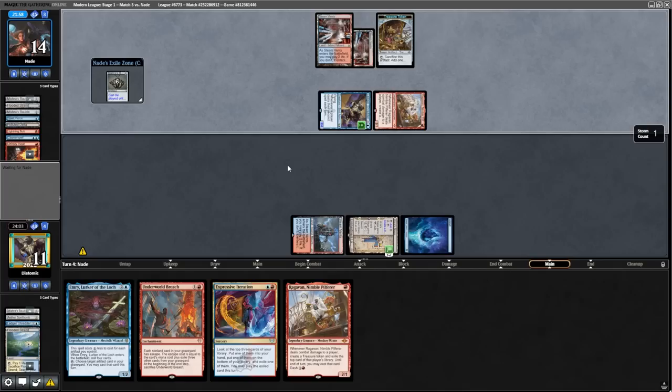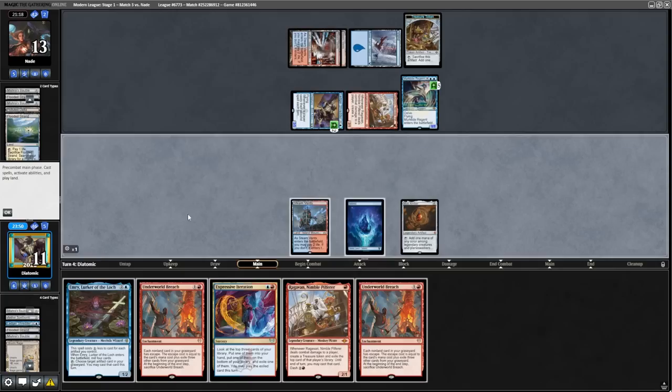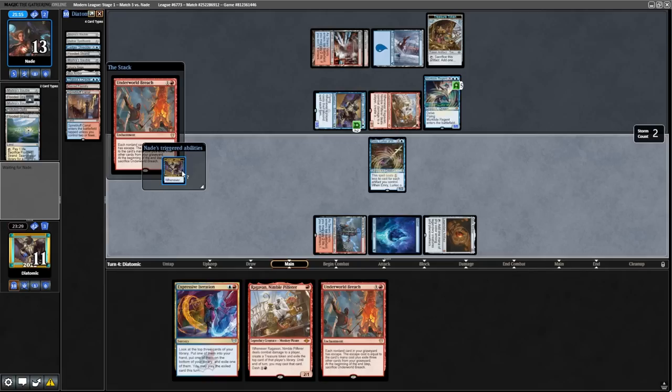We activate Urza's Saga, make a Construct to block, but they have the Unholy Heat. In their second main phase, they play a Mishra's Bauble to connive, then follow up with a Murktide Regent. Now they only have one treasure up here, and we do have a way to combo — we can get the Mox Amber from the Urza's Saga and try to make something work. But they have the Spell Snare. On to the next one.